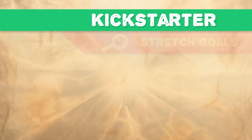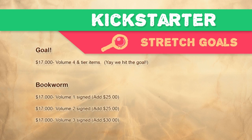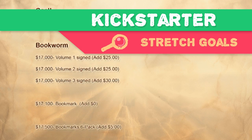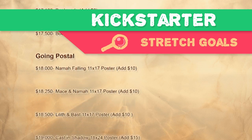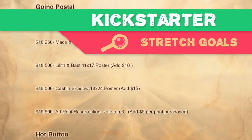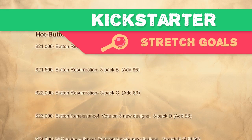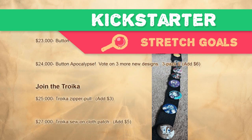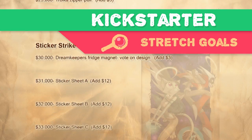Stretch goals! Hitting stretch goals will unlock extra merchandise and goodies. Once you have your base tier, you can add any merchandise you want — simply add the cost of the extra merchandise by increasing your pledge, and boom! Mix and match the base level tier that you prefer with any combination of unlocked merchandise that you want, and we have a lot of stretch goals to blow through. Some of it will be resurrecting merchandise that we lost in the fire, and some of it will be new.